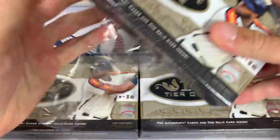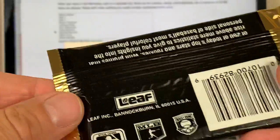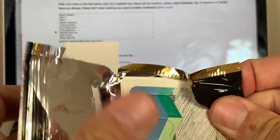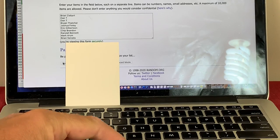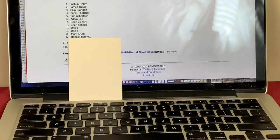11 out of 12 spots will lose, and one lucky person will go home with about $800 worth of cards. These are around $200 per box, up on Steel City Collectibles and Blowout Cards. We are going to run a randomizer to determine where our participants fall in the break. Using a random pack of 1991 Studio — the ones digit on the first card determines how many times we randomize. That card is a Brett Butler, so we randomize once. The order is: Joshua, James, Chip, Brian, Eric, Adam, Brian Z, Brian S, Dan T, Dan T again back-to-back, then Mark A and Randall B.